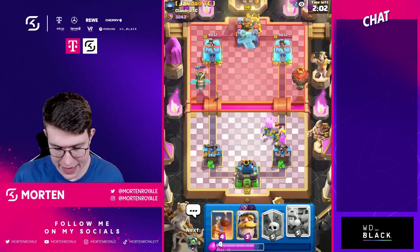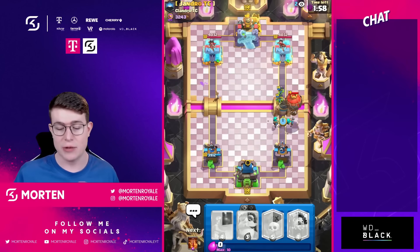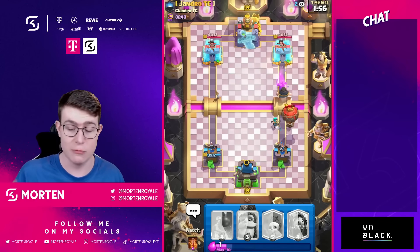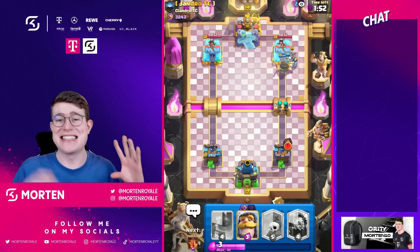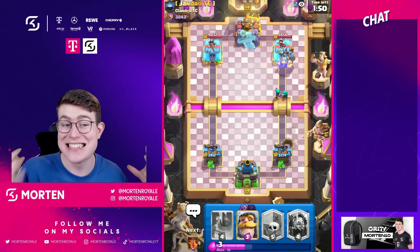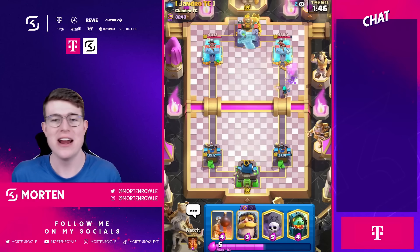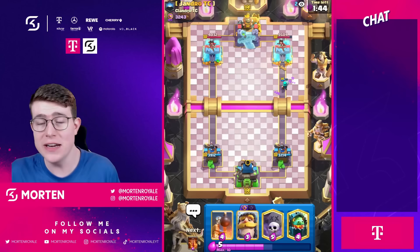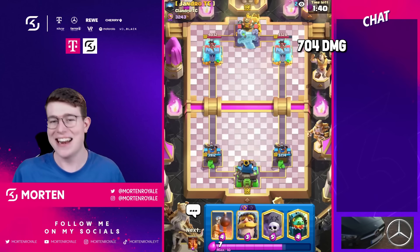Goblins, Knight, Rascals, and so on — this is what makes this deck so good. Or with the other version using the Baby Dragon and Tombstone, the opponent is not able to break through. This card is so annoying as a win condition. And of course there's the RNG — you never know where the skeletons are spawning, so sometimes you're defending really well but still taking so much damage because skeletons all spawn on one side.